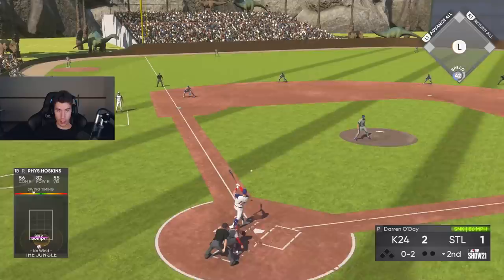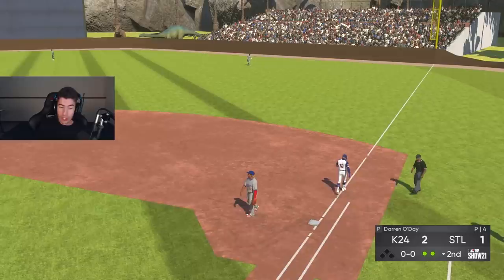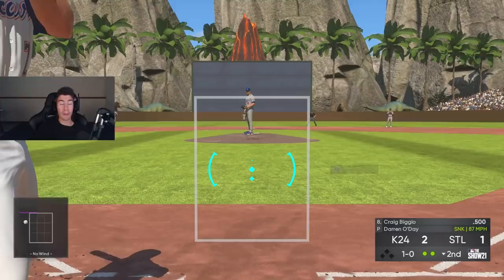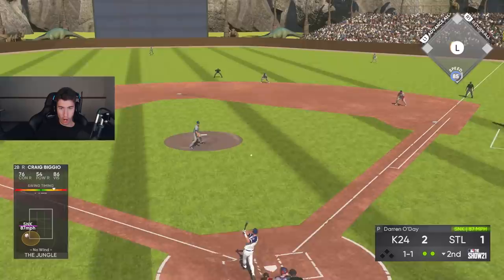I'm chasing too many pitches again. Reese Hoskins and Lindor hit it hard, but straight to the second baseman. I keep telling you — the reason it's so hard to go 12-and-0 is because I'm bad at pitching and then I can't outscore my opponent. Hank Aaron has at least one more at-bat this game, but I'm struggling.